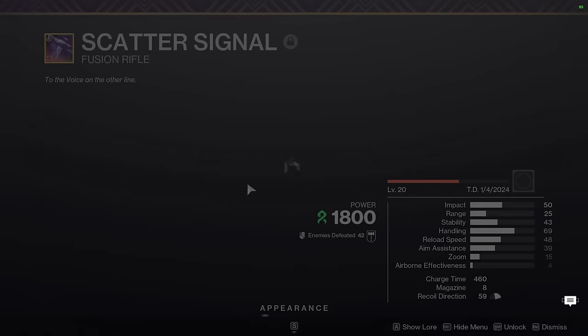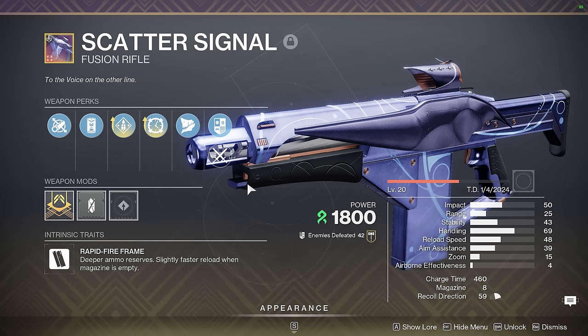Coming up next we have Scatter Signal. If you ever need a Kinetic Slot DPS Fusion Rifle, this is the best one available. Whether you're a Tractor user or a Gjallarhorn user, this is excellent if you can't use something like a Bait and Switch Supremacy instead.